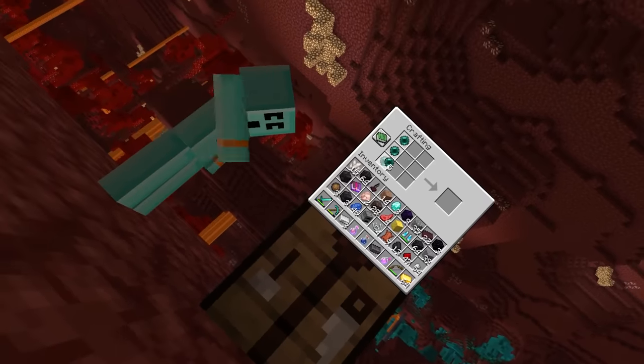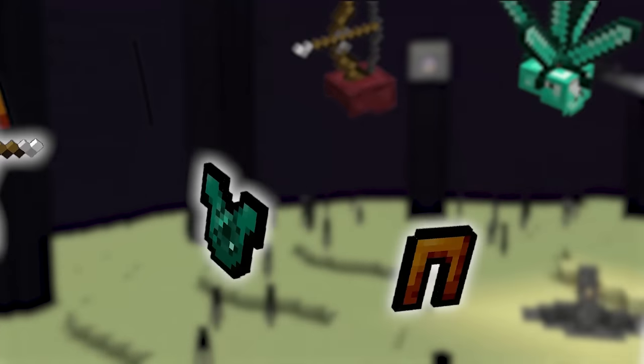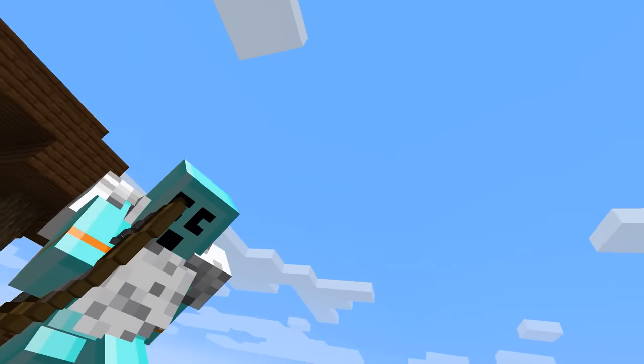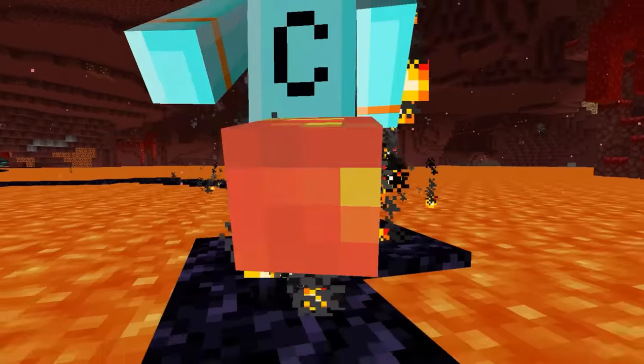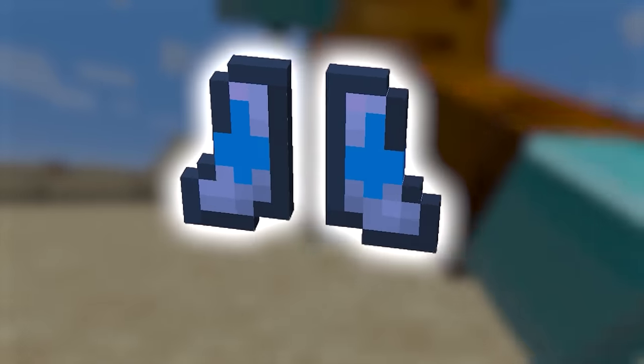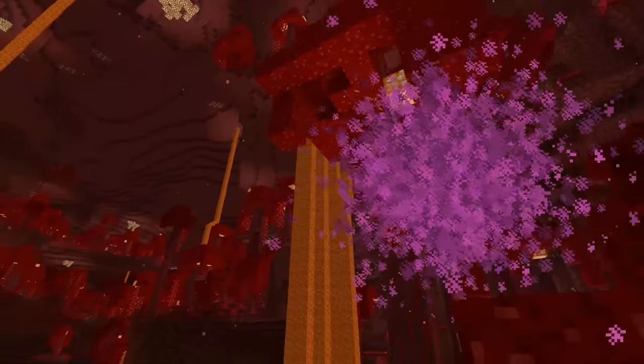Minecraft but there are custom armor — we need to beat the ender dragon with these crazy new items. Feathered chest plate lets me float off ledges, lava boots let me walk on lava like it's nothing, the sword helmet, the bow hat... don't even get me started on the ghost boots. You'll just have to see that one for yourself.